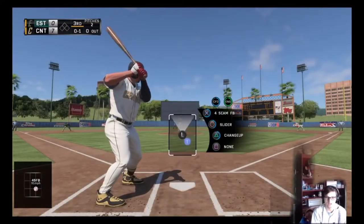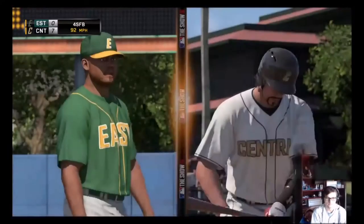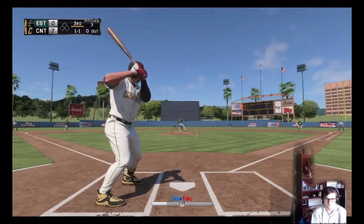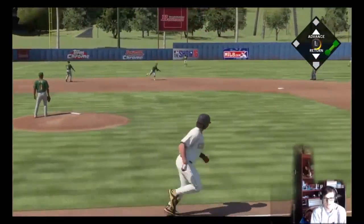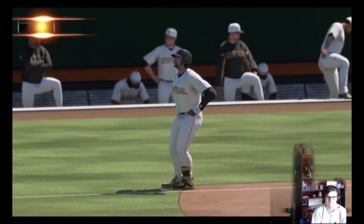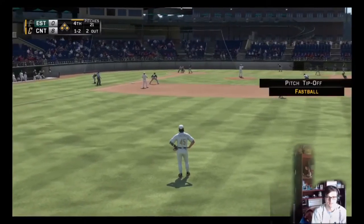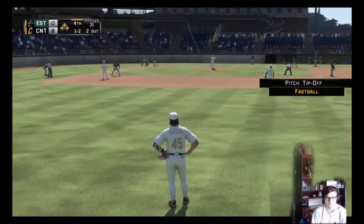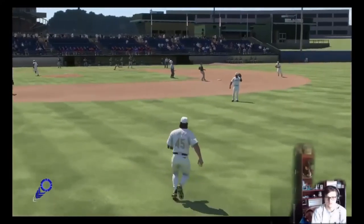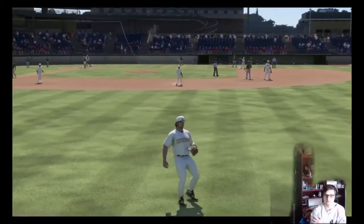This will be our first plate appearance from the right side — taking a fastball right down the middle. Got to be swinging at that. That fastball looks a lot faster than 92. Beat that out, Skeeter — not even close, we don't have the wheels. Bases loaded here, we gotta make a play. Nothing we could really do about that — no way I was getting to that either.